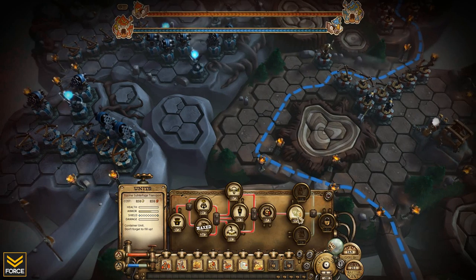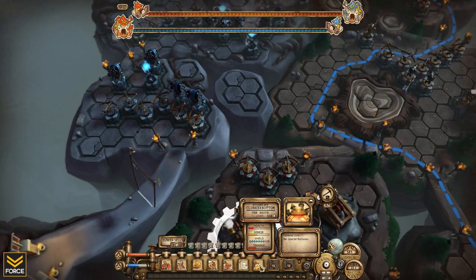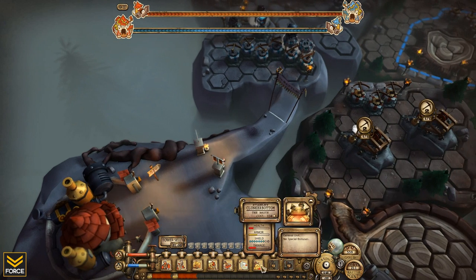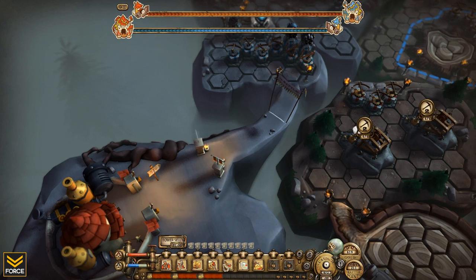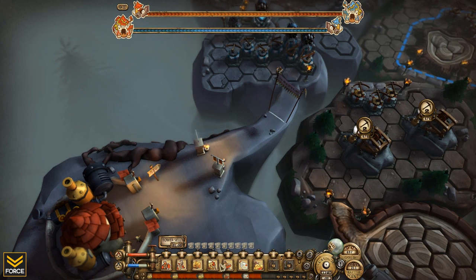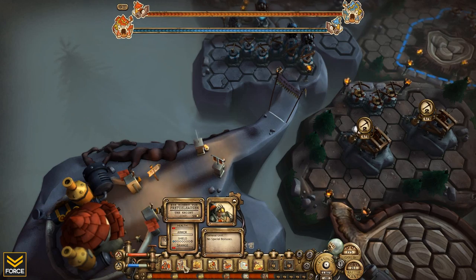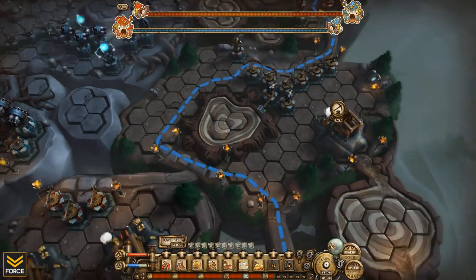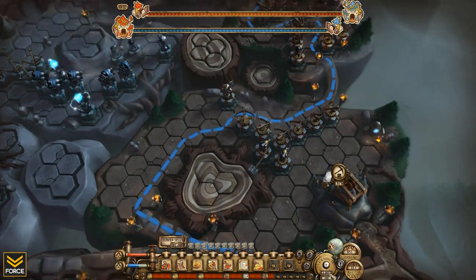Let's get some more units. I just unlocked Stanley Clunkerbottom — this guy is huge. I'm going to throw a couple of those down: let's get three of them with some support and a knight. This will be funny to see. Cost a ton though — 1,300 gold — so I have to wait until I can afford it.